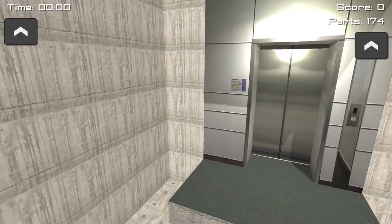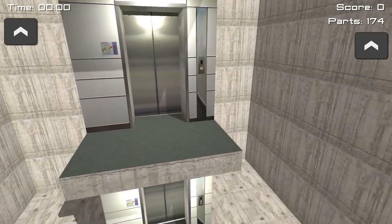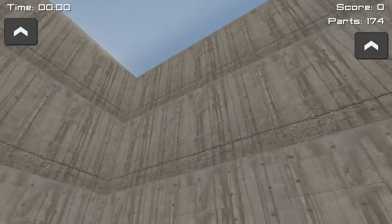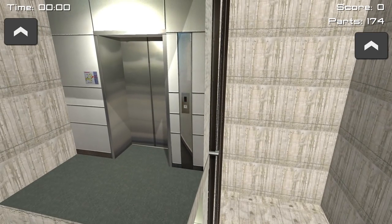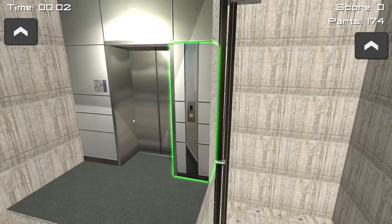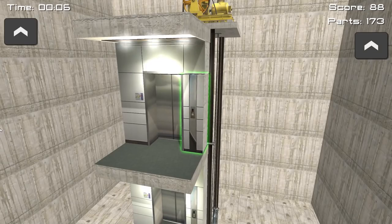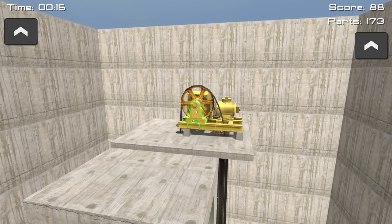Oh my God, there's 174 frigging parts. We are legitimately inside of - is this a two-story elevator? Is this a three-story elevator? How many elevator chunklets are there? Well, I guess we need to get started with the ripping apart. Hi there, concrete. How are you doing today? Come with me, concrete. You want to live. The concrete is very, very strong - I can't pull it off. Maybe we'll start up here with this little creature that appears to be powering the whole thing.